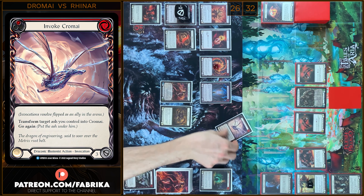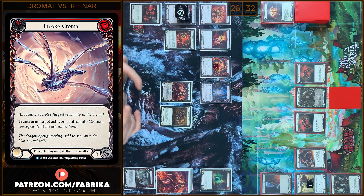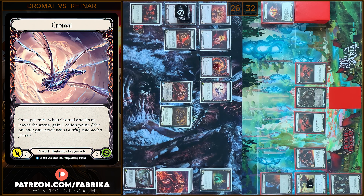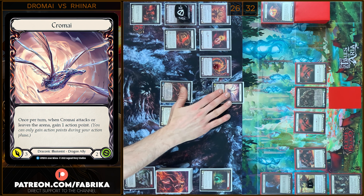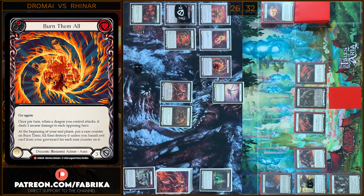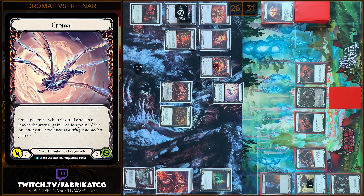Alright, I will start with Invoke Kramaya. I will attack — 3 damage, go again. I gain 1 Action Point, but at first we have 1 Arcane Damage from Burn Them All. Take 1. 3 damage without Phantasm — in this case Kramaya doesn't have any Phantasm. No block, no reactions. Take 3.